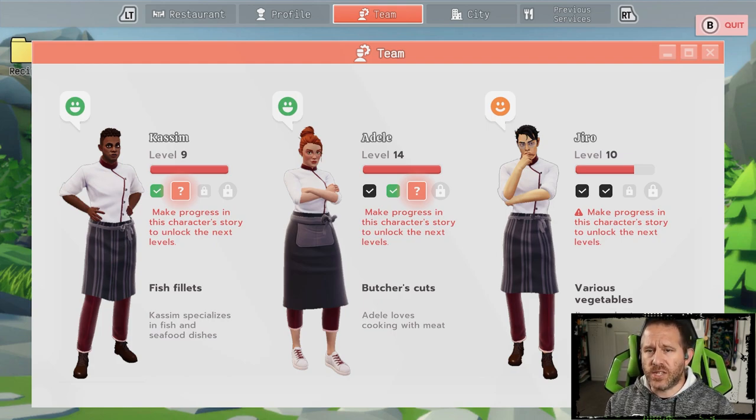We're going to have to make progress somehow, and I'm not sure whether it's getting Kasim through another event or getting Jiro up to level 14, but one of those two things will trigger the question mark where Jiro is ready to begin his event, which would then progress him into the next level. Adele right now at level 14 is capped there until we complete her event.